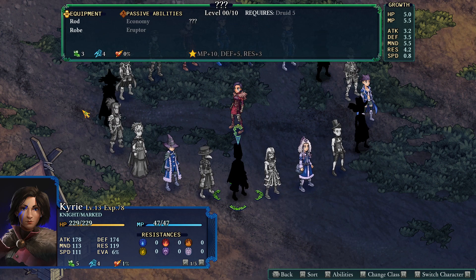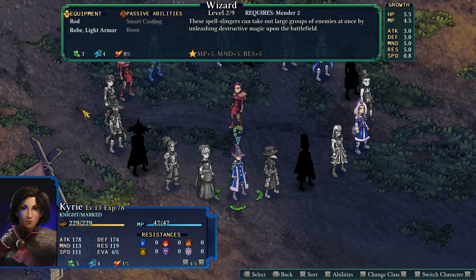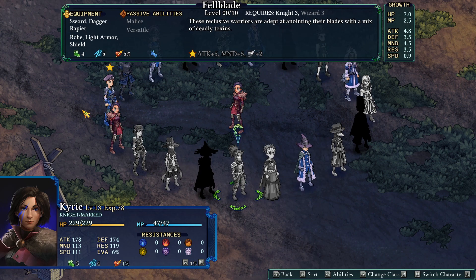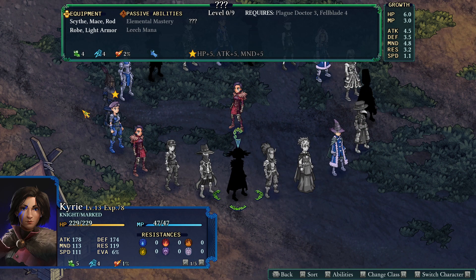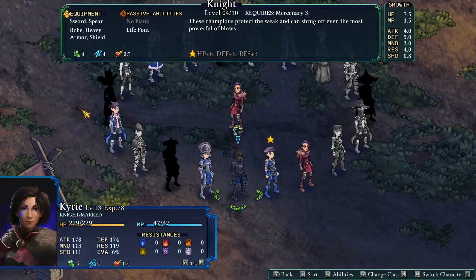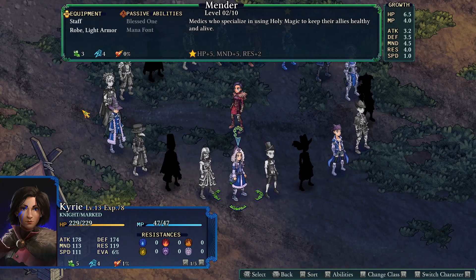Druid 5, that's interesting. The Druid. The Fel Blade — she needs Wizard 3. So let's go ahead and get her Wizard 3. Probably going to make her a Fel Blade. I think that would be the best course of action. We may have to patrol.